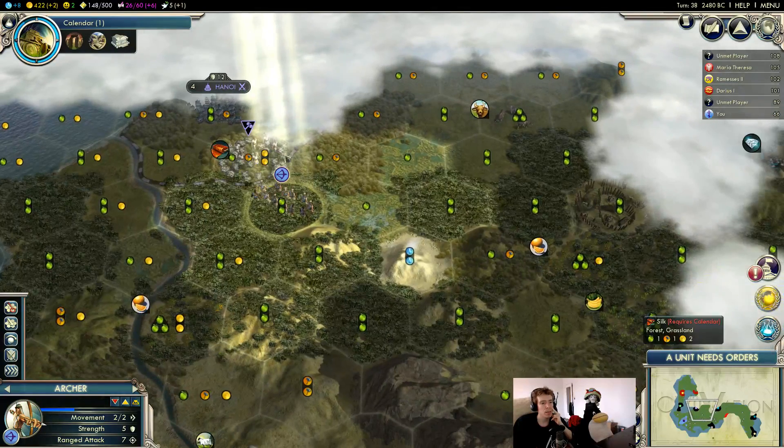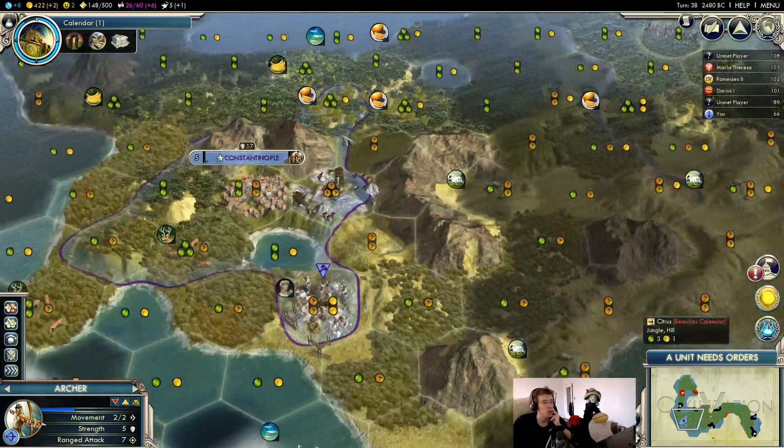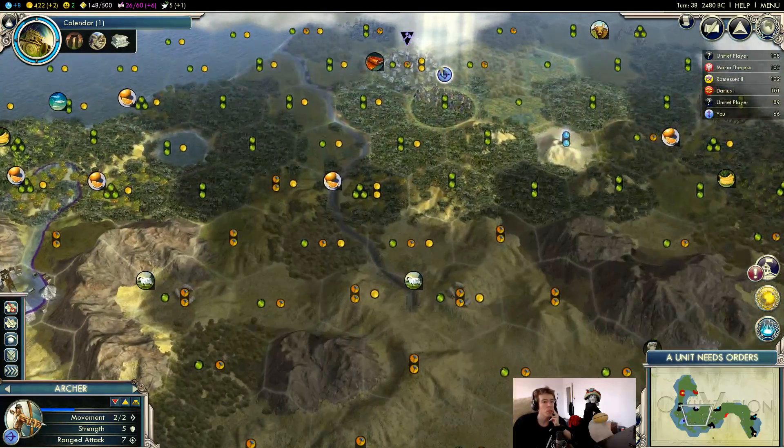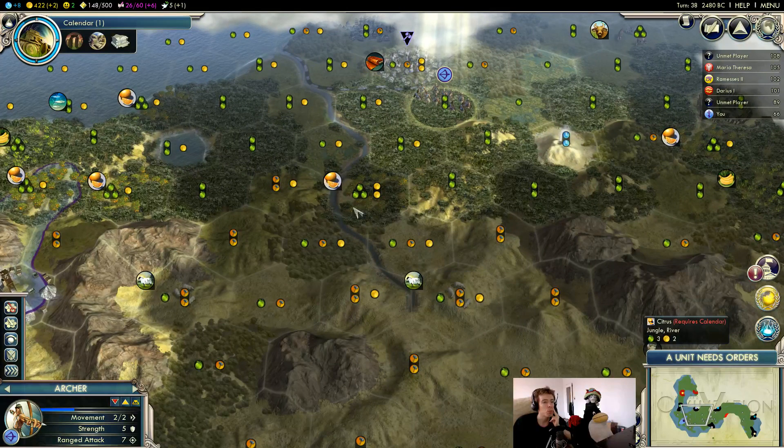I'm thinking of taking this Hanoi worker first — we've got a settler popping in four turns — then steal this worker, and that worker can immediately start improving the city, particularly if we settle the city close to the citrus, which is what we're likely to do.